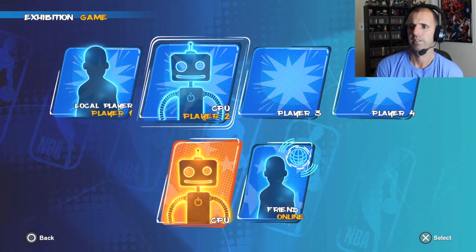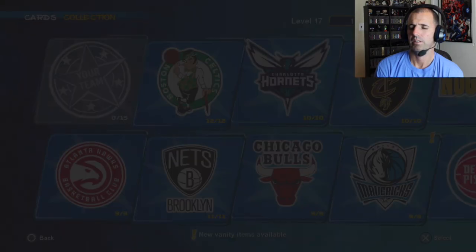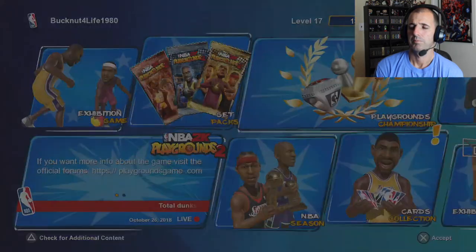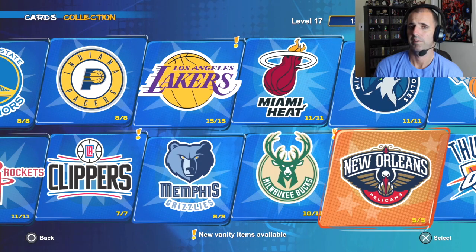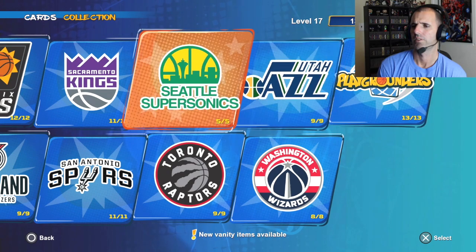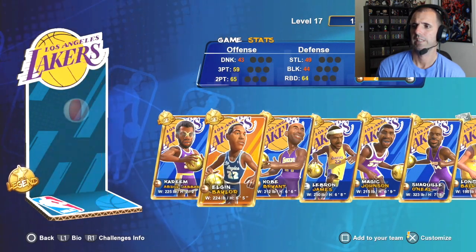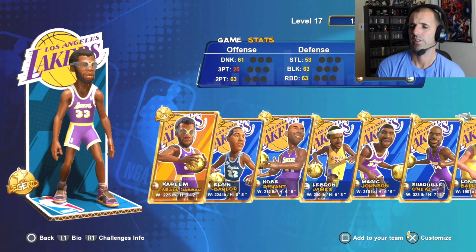Let's go check the collection first. Since I got the unlock all players version, any updated players that come out should just be automatically added to my roster. If you have to grind to get them, you should be able to grind to get them now. Let's check Lakers — do we have Kareem? Yes we do. Cool, he's been added right away. So Kareem has been added to the lineup.